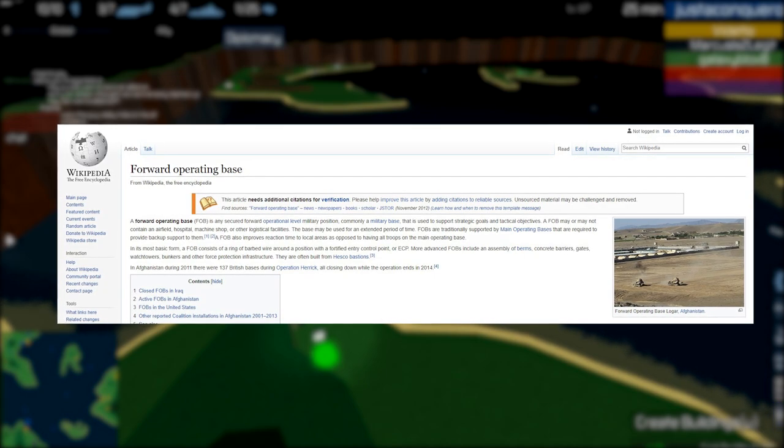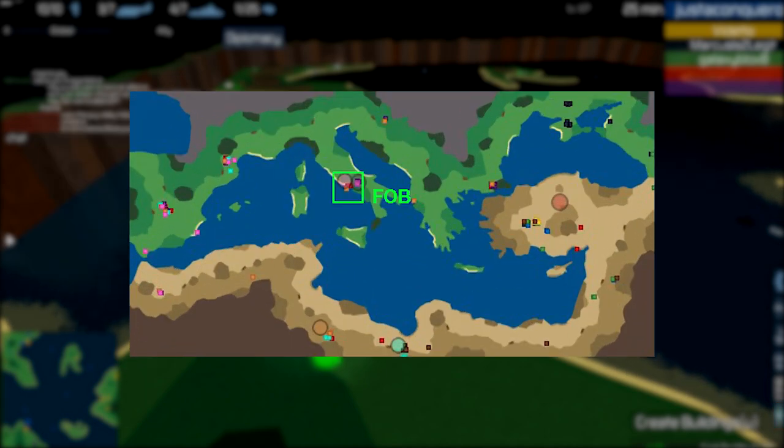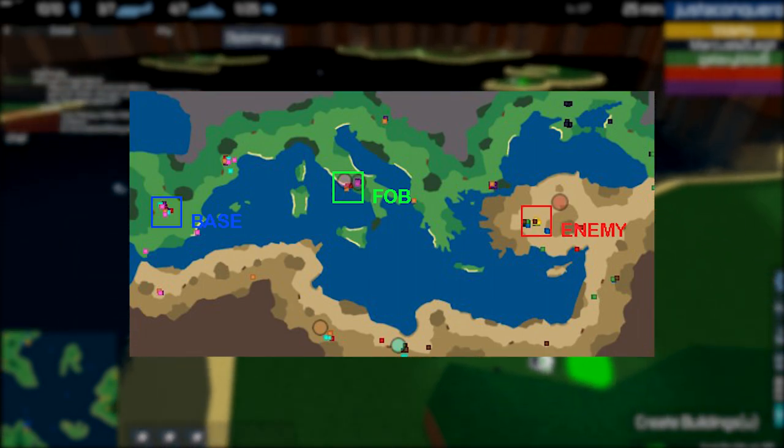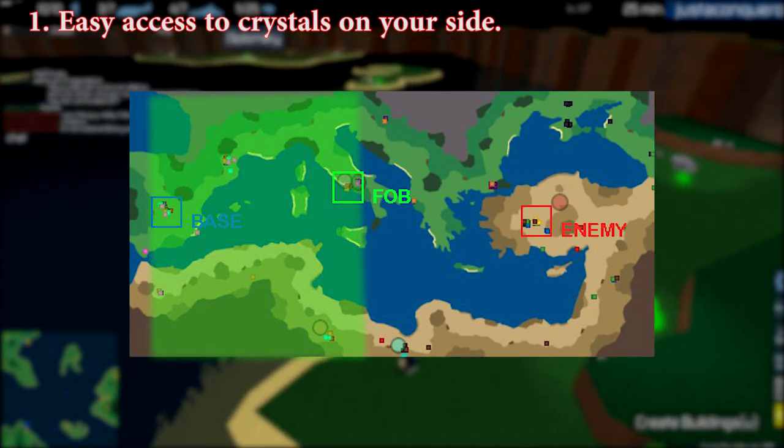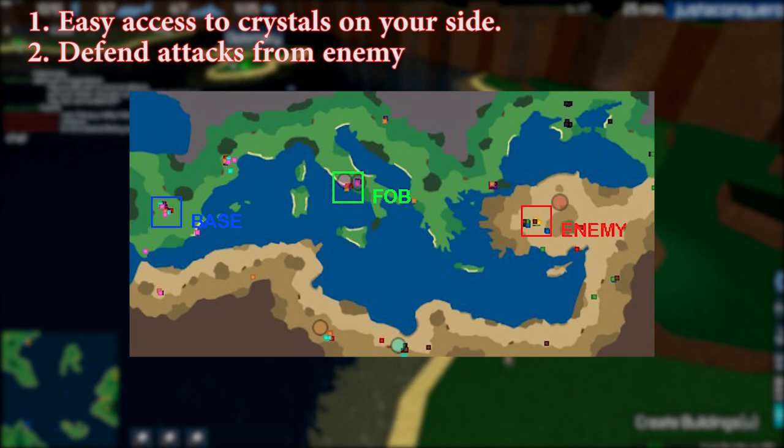This is where FOBs come in. A standard FOB in the Conquerors would be a miniature base apart from your original base and closer to your opponent's base. This essentially does two things: easy access to the crystals between your FOB and command center, and also making it much easier to defend from attacks on those crystals.